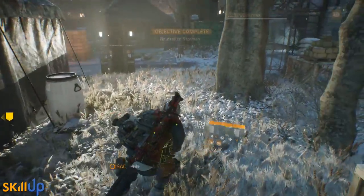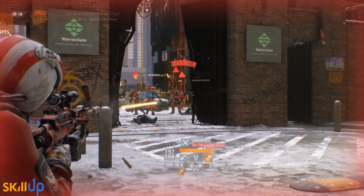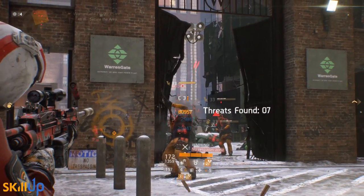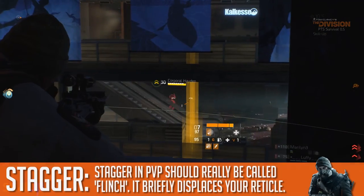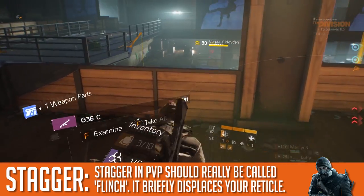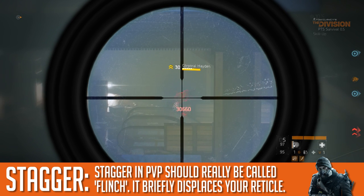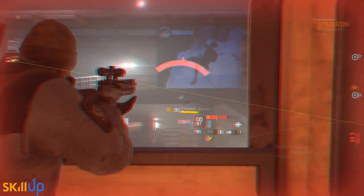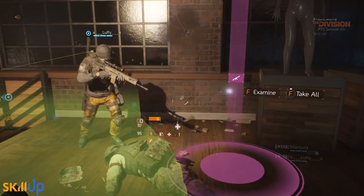The other thing brought into the PVP mix is stagger. In PVE, stagger will literally stagger an enemy — they'll keel over, won't be able to aim, and take a second or two to recover. In PVP it's different: what you're actually doing is causing the enemy to flinch, so while they're aiming at you their aim will be slightly thrown off. You're gonna see this primarily on shotguns and marksman rifles, and it can be quite useful if PVP is your thing.